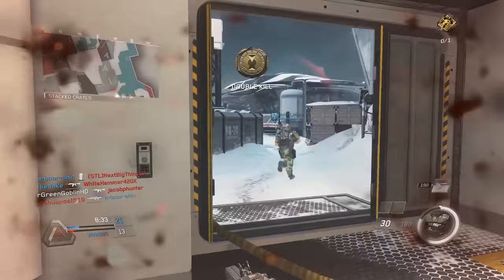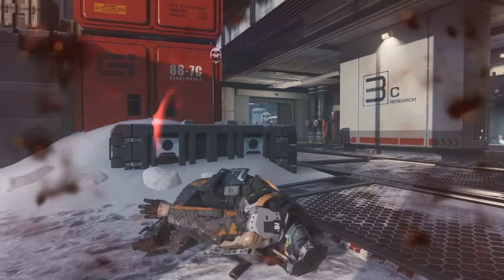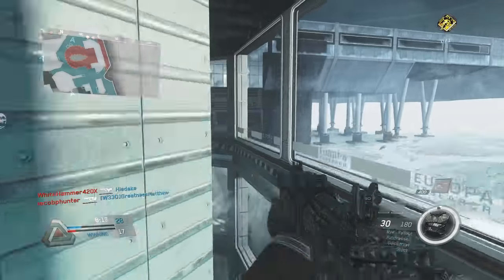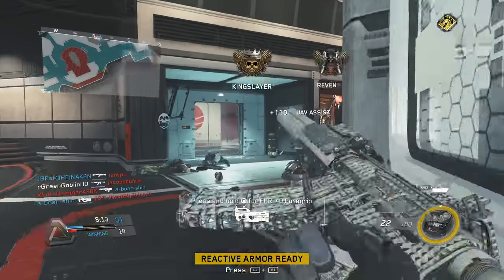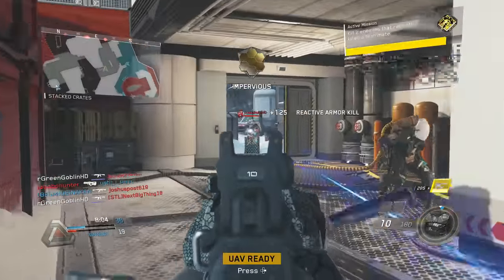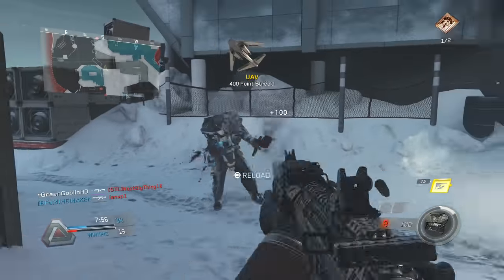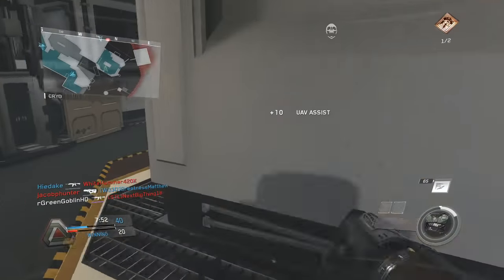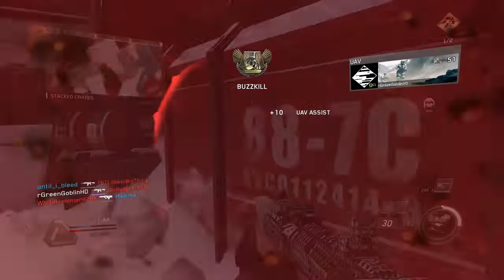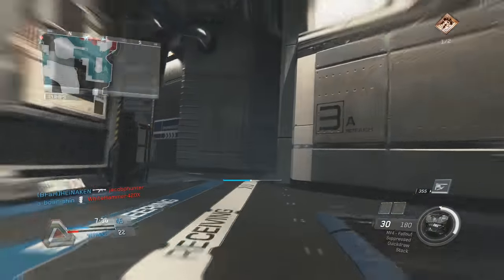For example, coming around a corner on the map Frost where people like to sit behind a box — keep the middle of your screen right on the tip of that box. Then if someone's there, you just aim down sights and take them out instantly. If your crosshair is pointed at the sky or the floor, it costs you that extra second to readjust. Call of Duty maps are very predictable — people spawn in the same spots, take the same routes, use the same cover. Pre-aiming and knowing the maps is what makes players' aim look great.